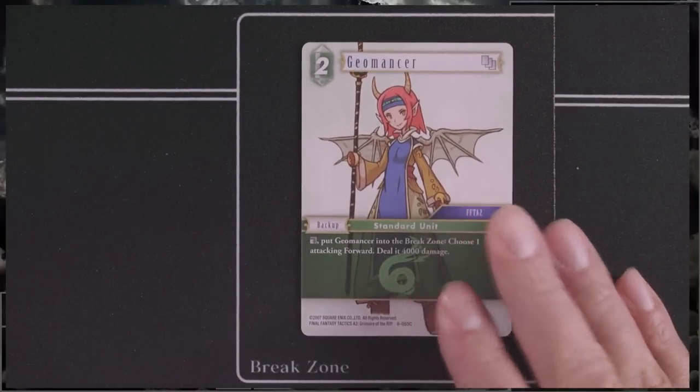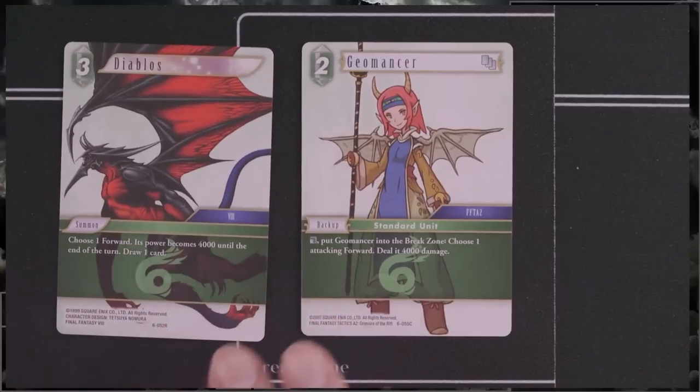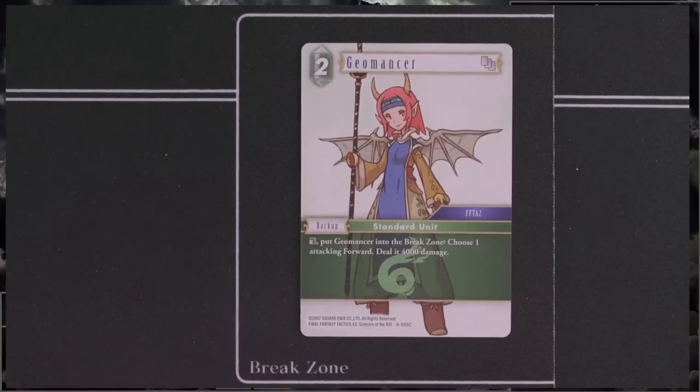Next, we've got Geomancer — a 2-cost backup, always relevant, multi-card standard unit from Final Fantasy Tactics A2. When dulled, put Geomancer to the break zone and choose 1 attacking forward to deal 4,000 damage. If you use this along with Diablos, that would be pretty interesting — 4,000 damage combined with Diablos's +4K power could work together. Otherwise the ability feels a little niche unless you have first strike. Being an activated ability, it's telegraphed, so if they attack into it they probably have a counter plan — attacking without one would feel like a misplay.